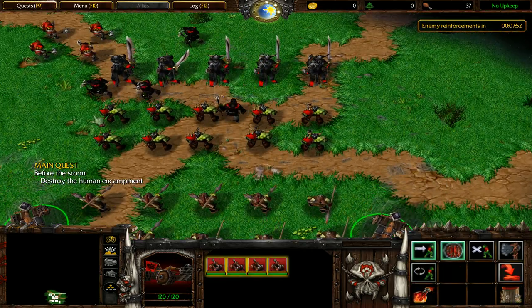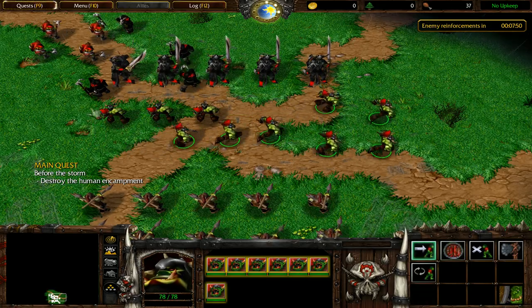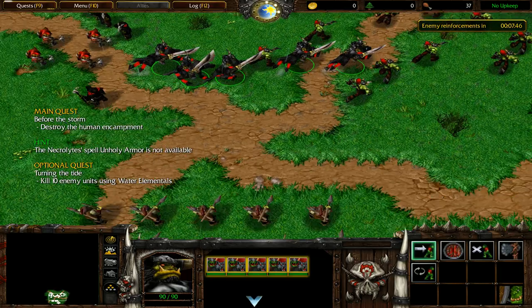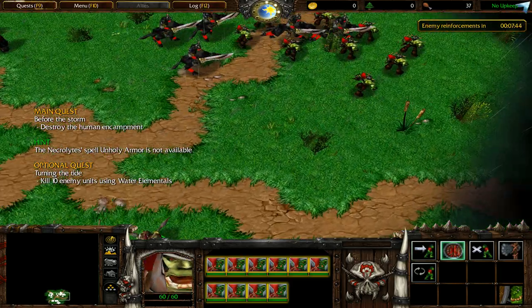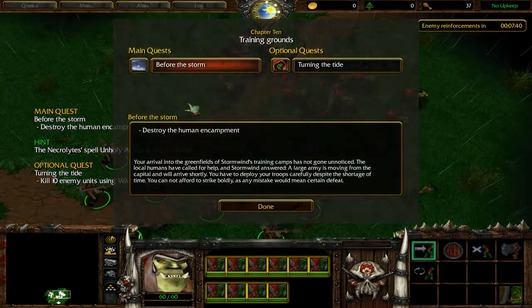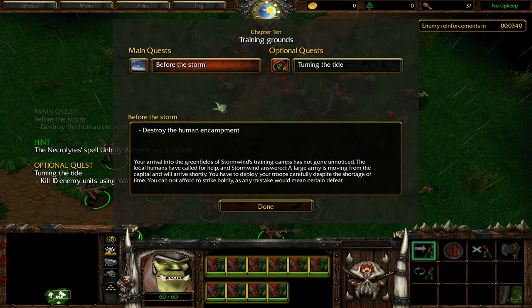Let's hotkey those separately. We've got just a bunch of throwaway units here, like grunts and raiders, and then our spearmen, which are still pretty important. The Necrolyte spell Unholy Armor is not available. I think this would have been available last mission, but we didn't build a temple or Necrolytes at all.